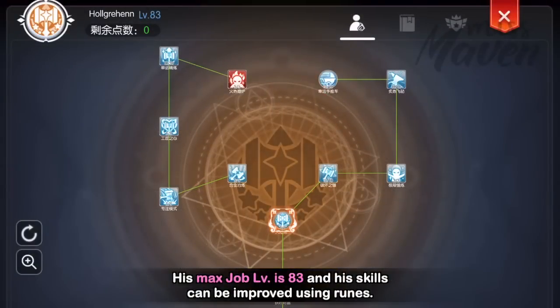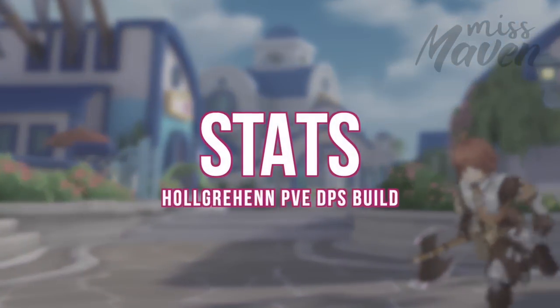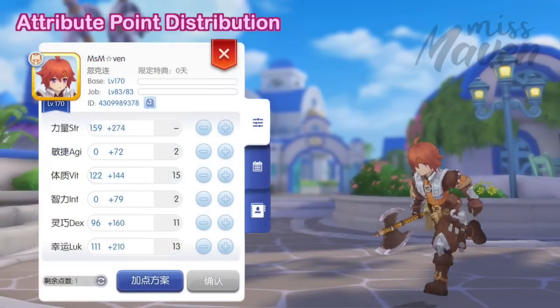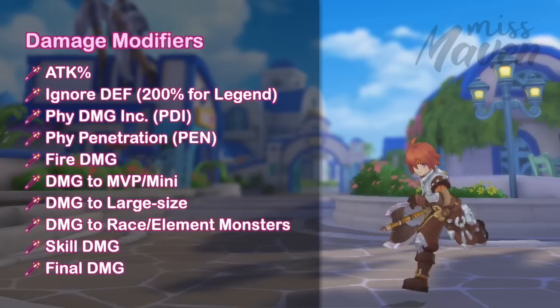His max job level is 83 and his skills can be improved using runes. First, for attribute point distribution, max out strength for increasing melee physical attack.